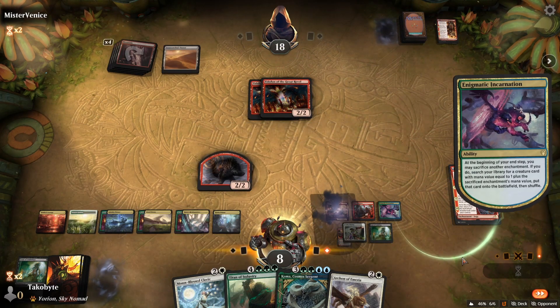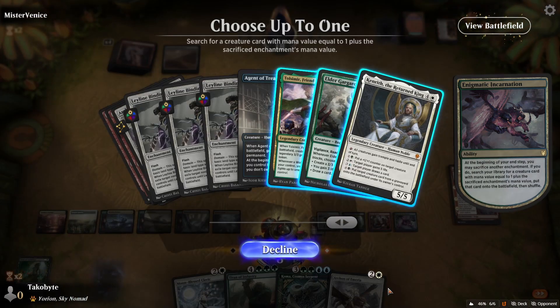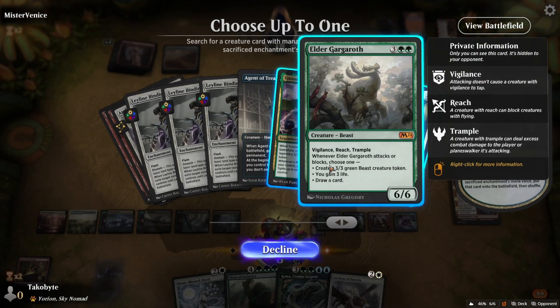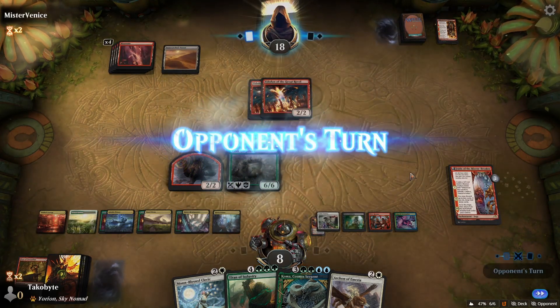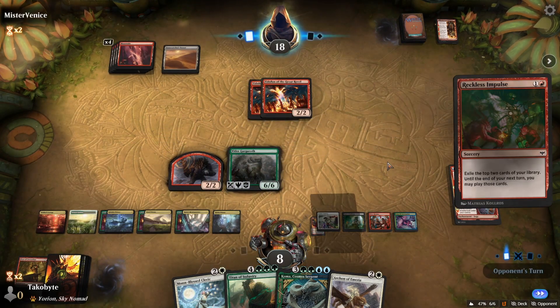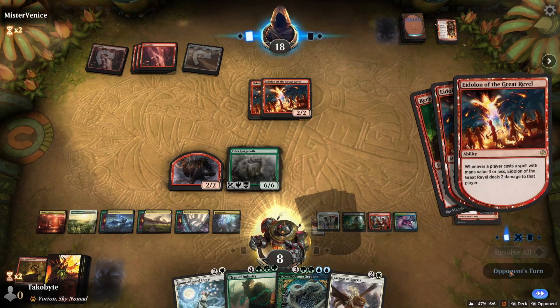Let's get rid of a Fires — so let's get Elder Gargaroth. That should be game over, right? They're going to kill themselves.